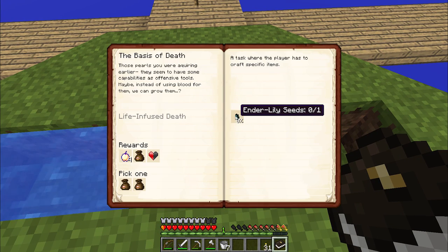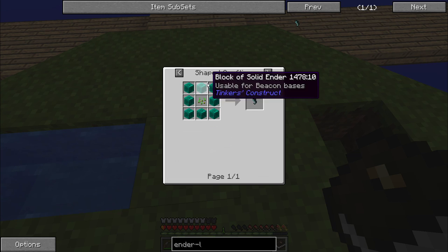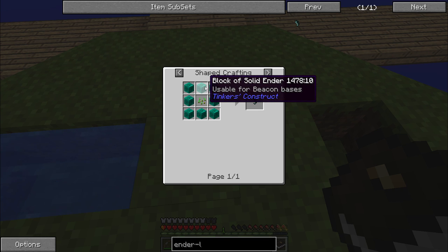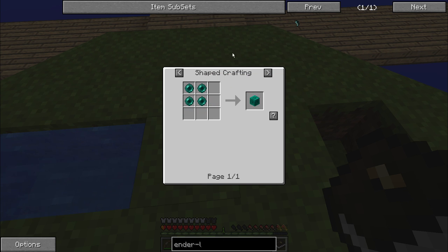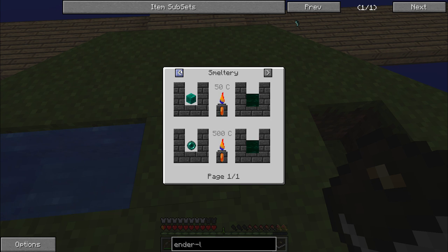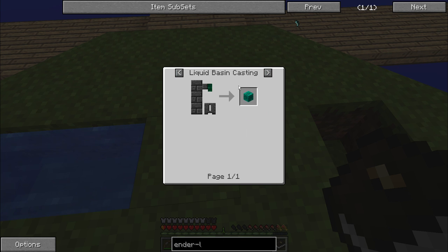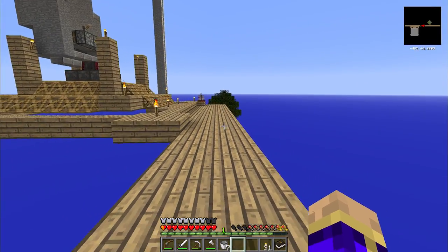However, an ender lily - we need to craft an ender lily seed. Ender lily seeds can be crafted with blocks of solid ender and seeds. We need eight blocks of solid ender and one wheat seed to make an ender lily seed. The blocks of solid ender we can create from four ender pearls each, or from 1,000 resonant ender - which is four ender pearls worth. So that's going to be a total of 32 ender pearls. I think I have a couple of stacks lying around - let's go check.